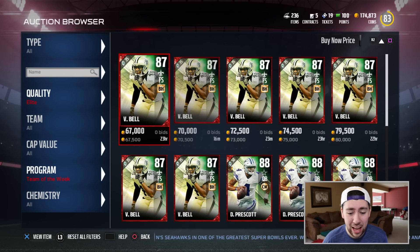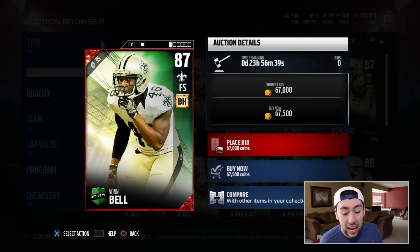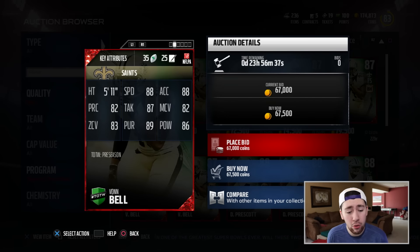Look at these elite cards. We have Von Bell — this guy looks like an absolute stud. 87 overall free safety, 88 speed, pretty good hit power at 86. The zone coverage is a little lacking, but the man coverage is actually pretty darn high for a free safety. So this guy's kind of like a hybrid corner. I'm not really a Saints fan, so if we have any Saints fans in the comment section, let us know — is this guy good or bad? Should we take a look at him?